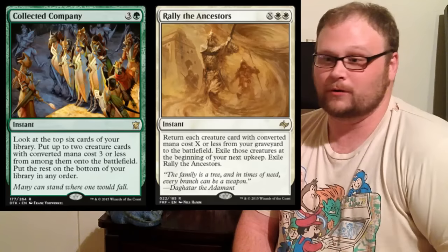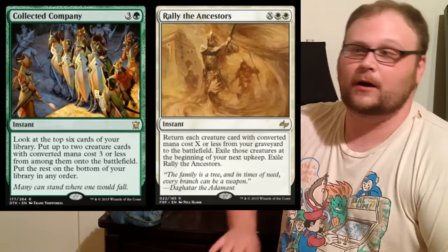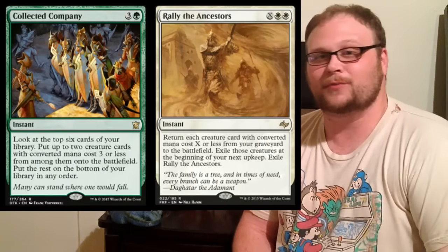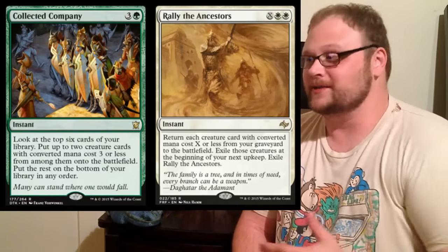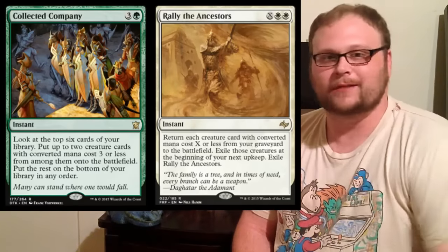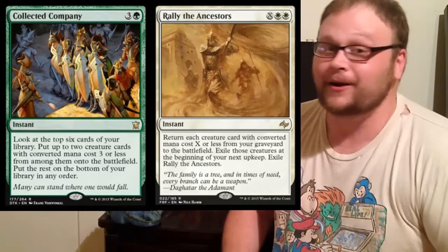Rally the Ancestors may be even more important depending on the build. It can bring all your dudes back into play at once — two Zulaport Cutthroats, a Nantuko Husk, and a couple of other small creatures — and then you can deal 12 damage all at one time. It's not hard to execute correctly, to be honest.